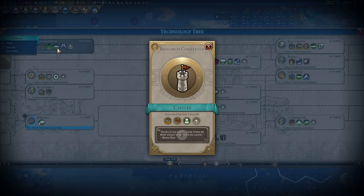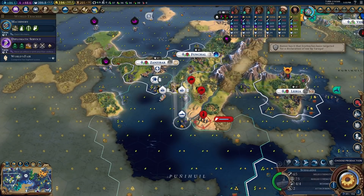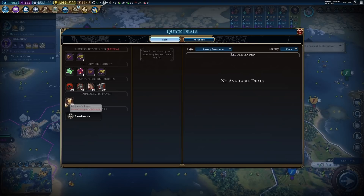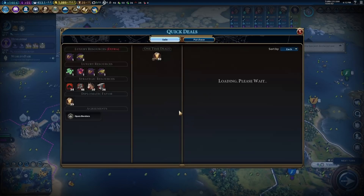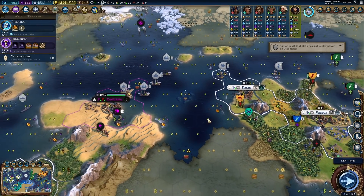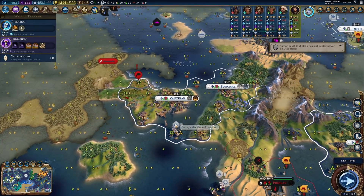We literally sell all of our diplomatic favor for gold to buy buildings in all of our cities so they're not as bad anymore. Building the buildings takes forever, but buying them takes one turn. Buying all these builders to improve tiles makes our cities grow faster so we can build districts faster. Then just buy all the buildings and let's get Campus Research Grants.